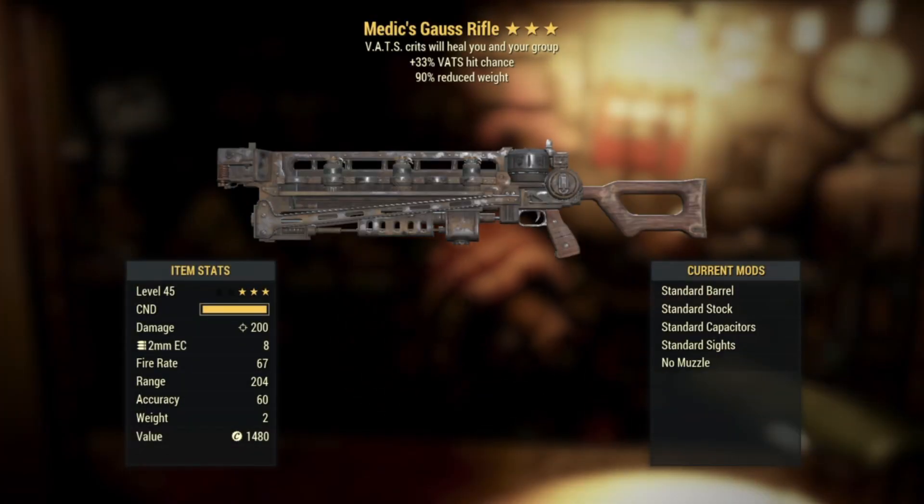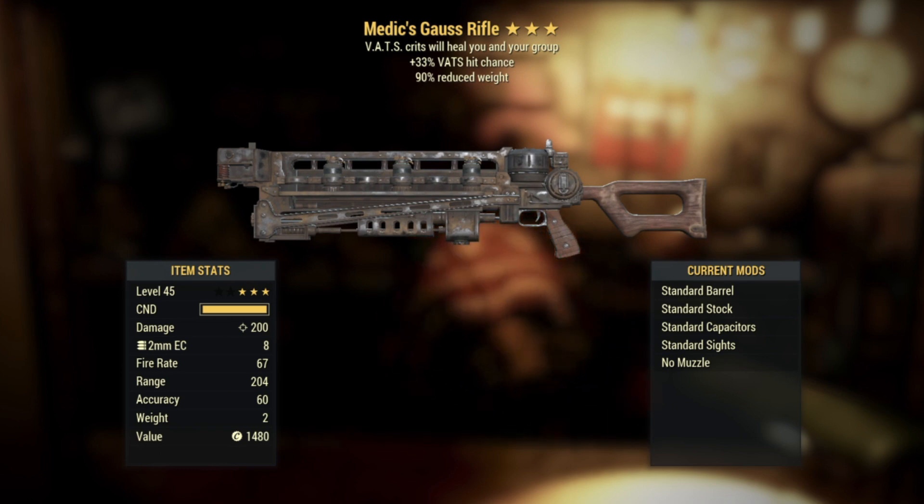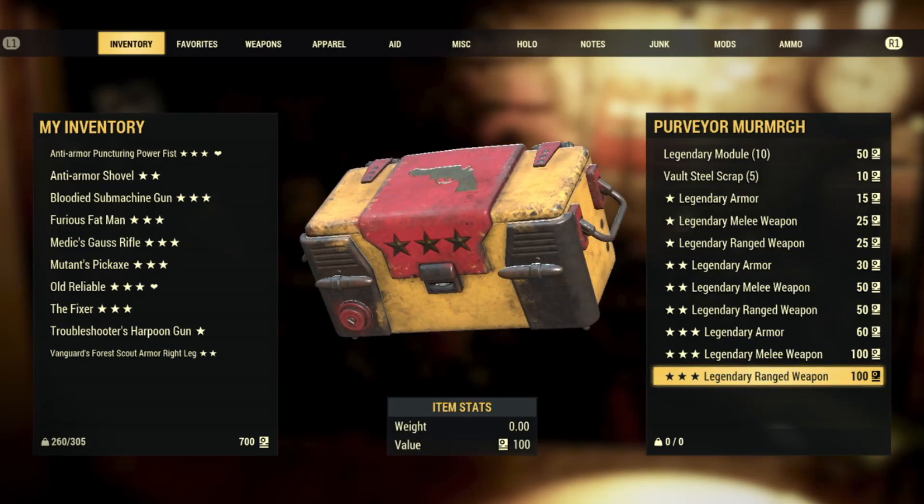Number three: a Medic's Goss Rifle. VATS criticals heal you and your group, with a 33% VATS hit chance and 90% weight reduction. This roll really isn't the best — I can't see the Medic's effect really helping out. Normally when I get a Goss Rifle it comes with 25% faster fire rate, so I'm happy that's not on this one for once. But this is probably more scrap either way.